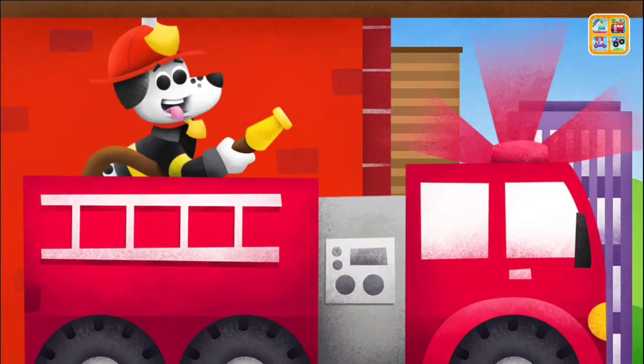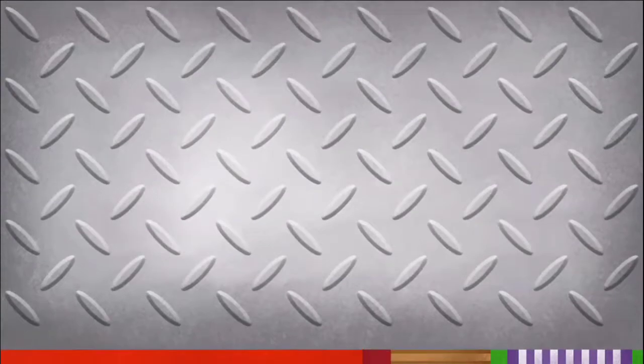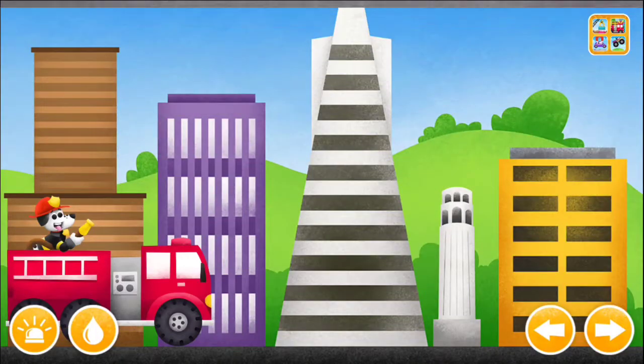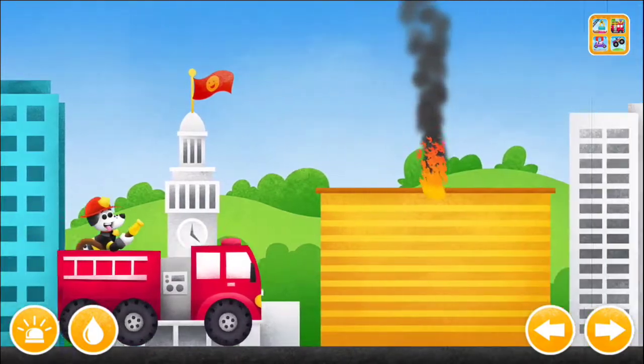There's a fire! Press and hold the arrow buttons to drive the fire truck.